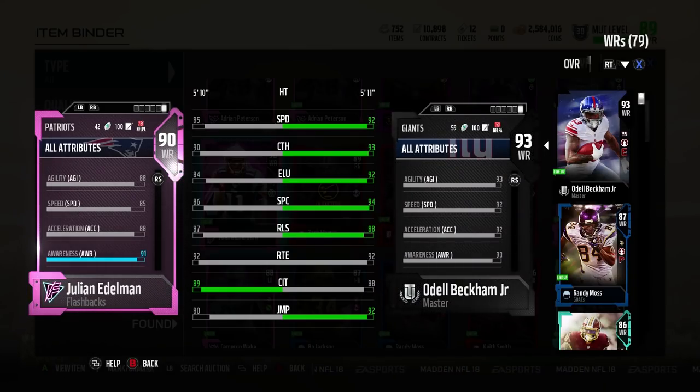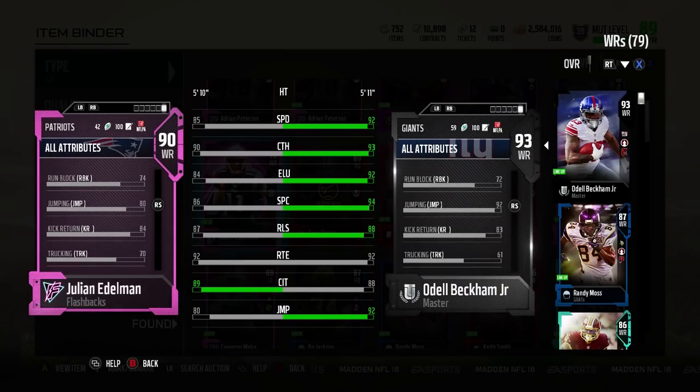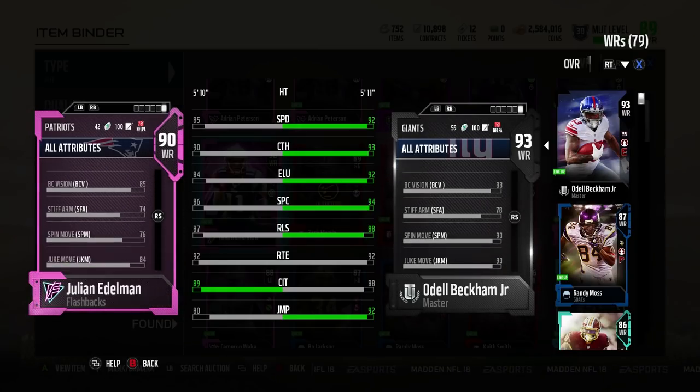We'll see if that actually holds — I haven't seen that tested yet. 84 elusiveness, 86 spec, 87 release, 92 route running which is really nice, 89 catching traffic, and 80 jump ball.